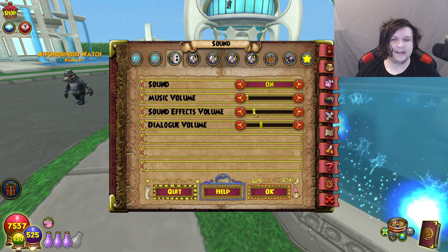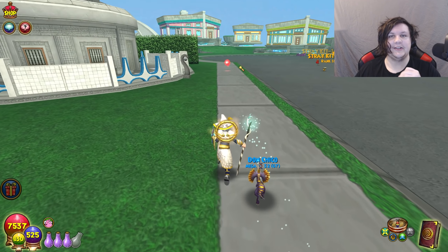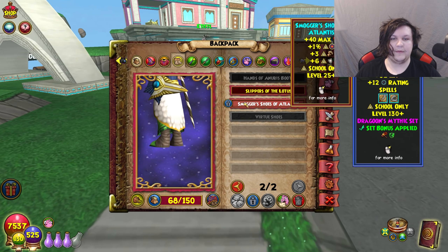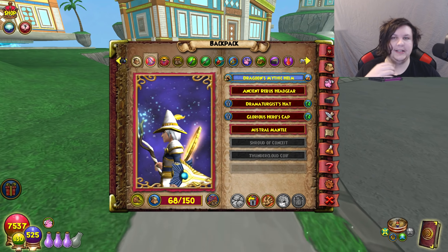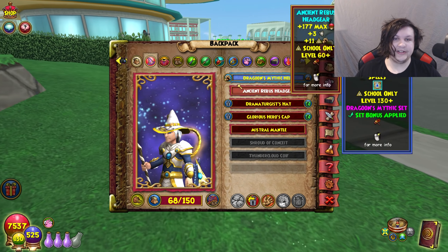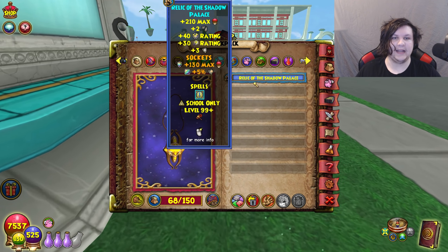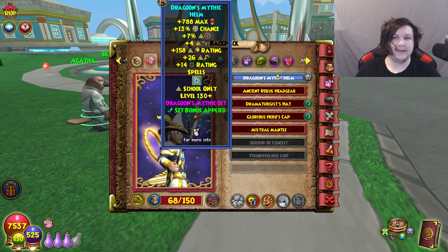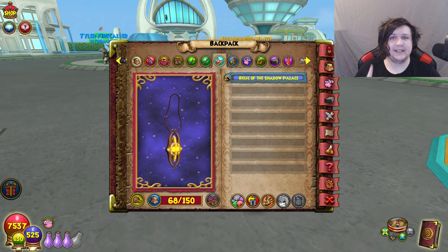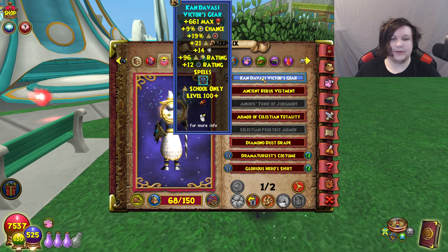Looking at the overview: this update is huge and one of the biggest gear updates in a very long time. A lot of people are finally going to farm for new gear because it's actually really good. For the new PvE meta, I think we're still going to have Dragoon hat, boots, and amulet — that set bonus is still really good and you still want those boots and amulet, so you might as well keep the hat too. It also gives power pip, which is just really good.